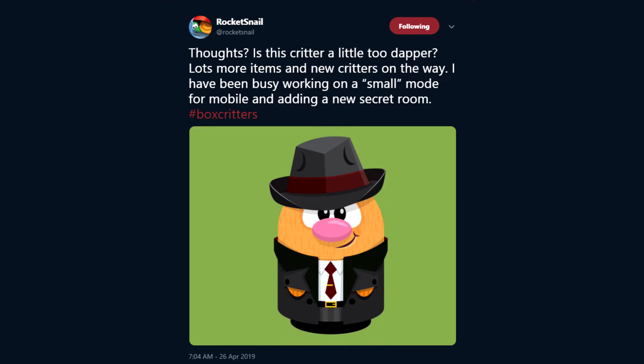Rocket Snail mentioned being busy working on a small mode for mobile and adding a new secret room. These items look pretty cool — it's nice to see a wide variety, like a cool dapper suit and a metal pot hat, a nice balance between cool and funny items. That tweet was posted a few days ago and the mobile version has actually just been released.